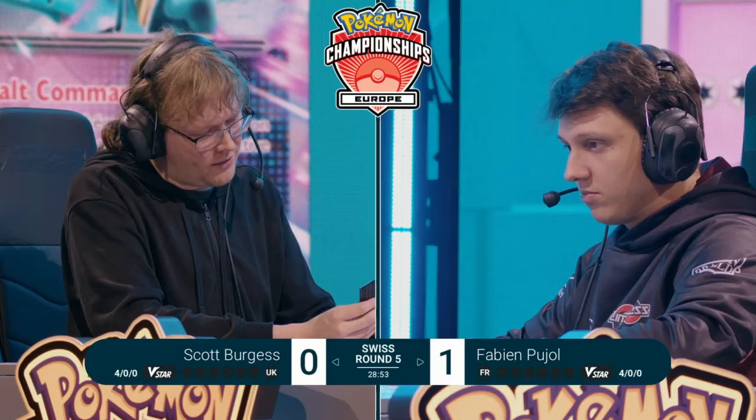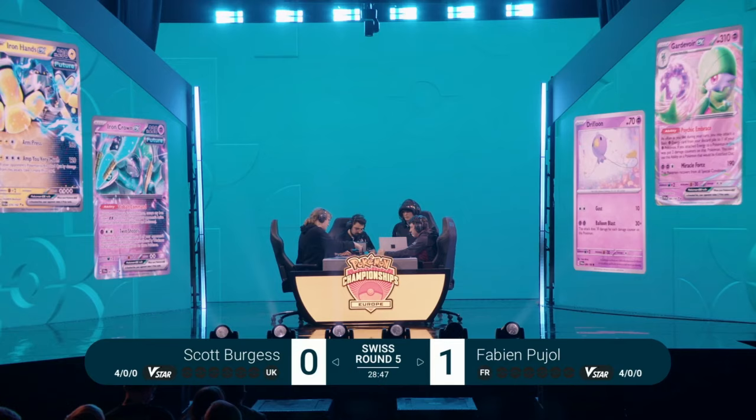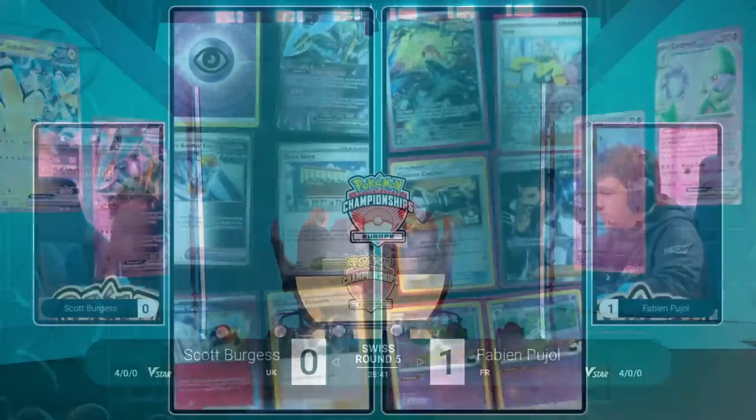Great uses of those additional HP boosting tool cards as well — the Bravery Charm and that fantastic Ace Spec, the Hero's Cape, coming into play and really helping Fabian stretch over the damage HP to overcome Scott's Pokemon. Tool cards in the format right now could be some of the most powerful parts of every deck — increasing HP, increasing power, retaining energy. Everything about the format revolves around these tool cards, alongside Ace Specs and draw engines.